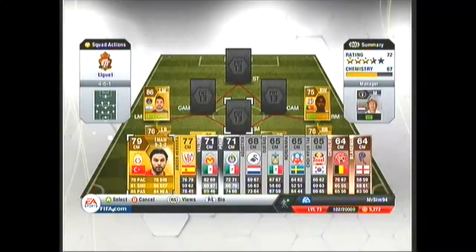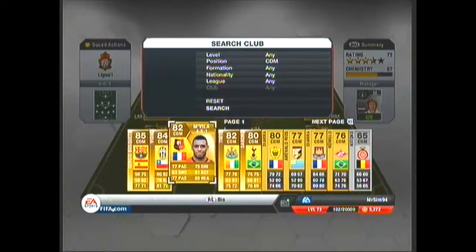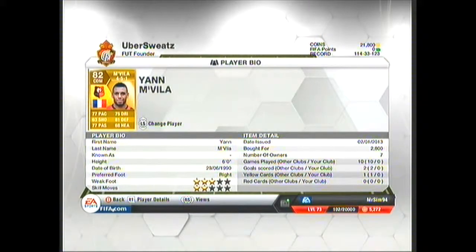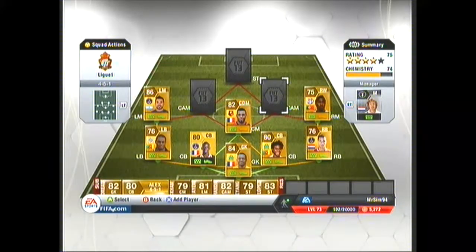Now the centre mid — I have him in a centre defensive mid — and that is M. Veer. He is a good strong player. 2.8k, 6 foot tall, and he's got brilliant defending, good pace, 77 passing, 75 dribbling, and 63 and 68 for shooting and heading. He is well worth 2-3k and a good addition to anyone's French league squad.